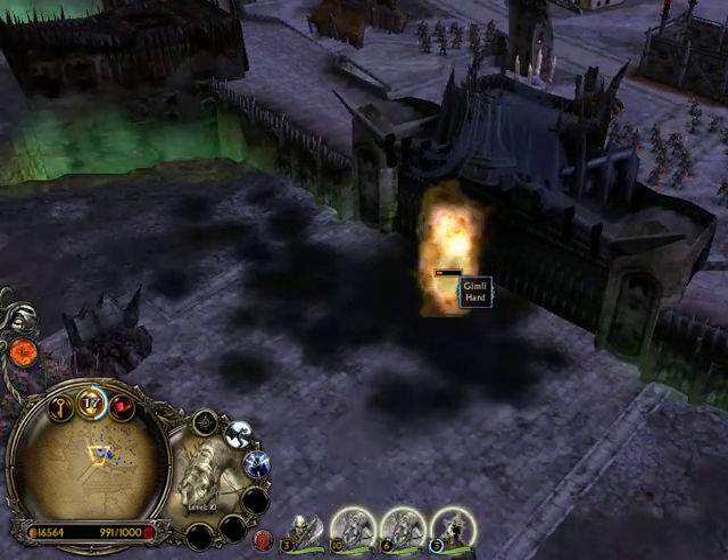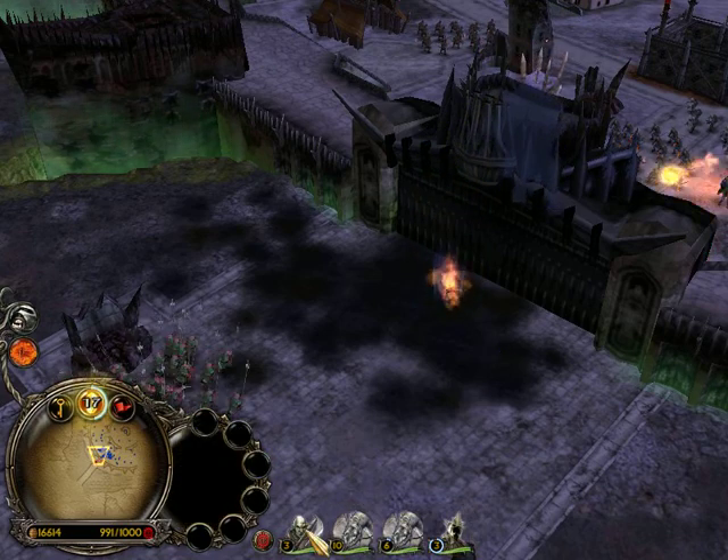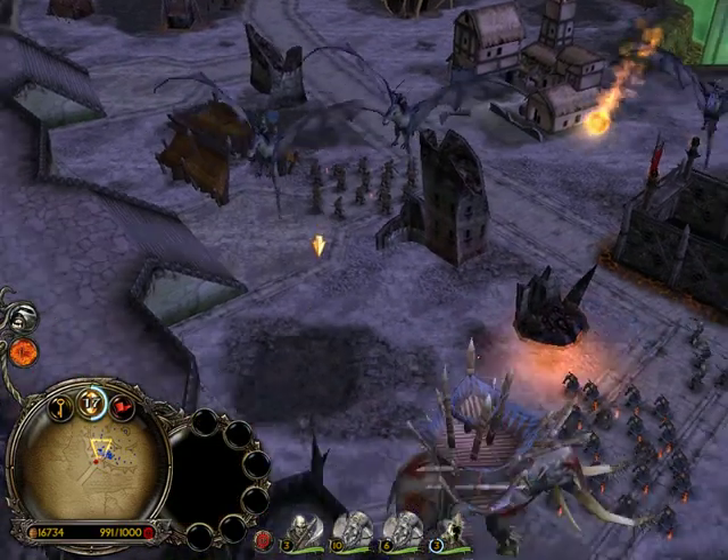I've got Gimli here and he keeps attacking the gate — he's really hard to kill. So I'm going to send my three hero units to defeat him. There they are flying over now.